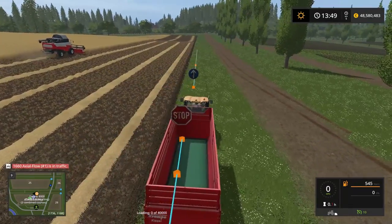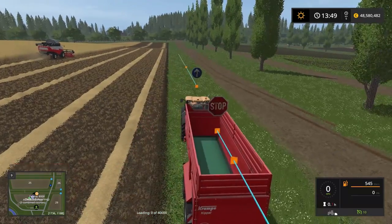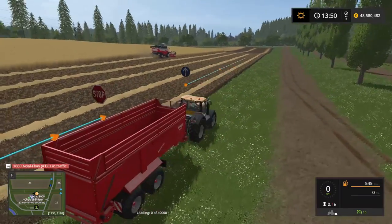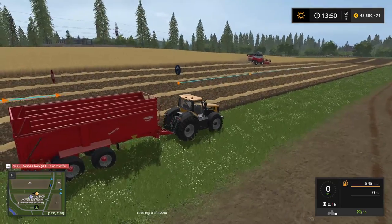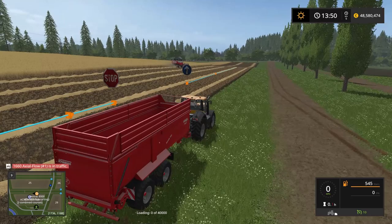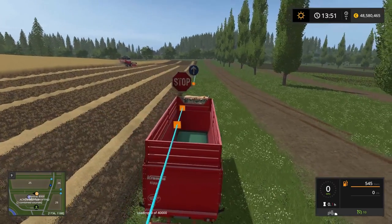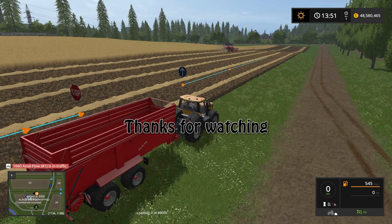So there you have it, guys - that's how to set up the combine self-unloading and how to set up a grain carting route to have your grain carted from the side of the field back to your farm silos without you having to do anything. It frees up a lot of your time so you can do other stuff. I hope you liked this video and I shall see you in the next one. Bye for now.